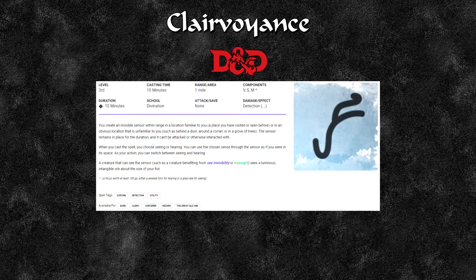You create an invisible sensor within range in a location familiar to you or an obvious unfamiliar location. The sensor remains in place for the duration and can't be attacked or interacted with. When you cast the spell, you choose seeing or hearing, and can use that sense through the sensor as if you were in its space. As your action, you can switch between seeing and hearing.